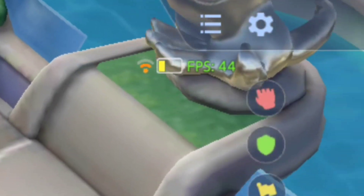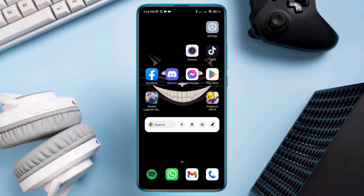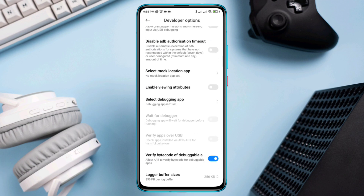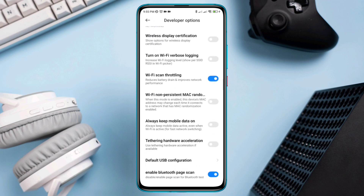So let's get started. Follow Solution 1: boost your Wi-Fi and mobile network speed. Open Settings, scroll down, tap Additional Settings, scroll down, tap Developer Options, scroll down, enable Wi-Fi scan throttling, and also activate the 'always allow mobile data' option if you are using mobile data.